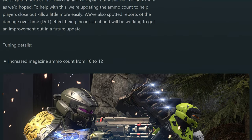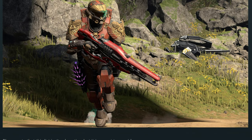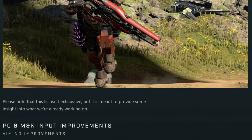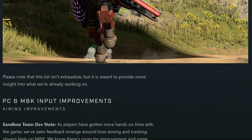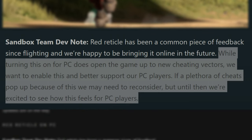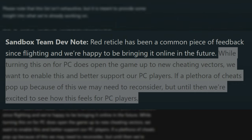Next, the disruptor is getting a very minor buff that's going to help it a lot — they are increasing the magazine ammo count from 10 to 12. For PC players, they are adding red reticle on PC. In the Halo community, red reticle on PC has been the number one ask, and seeing that fulfilled is absolutely fantastic. 343 noted that while enabling this does open the game up to new cheating vectors, they want to better support PC players. If a plethora of cheats pop up, they may need to reconsider — but until then, they're excited to see how it feels for PC players.